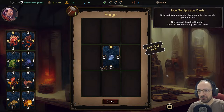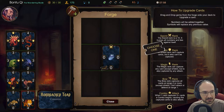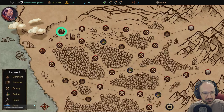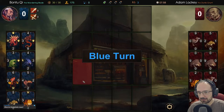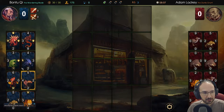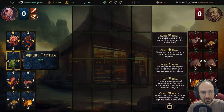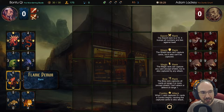Forge - how to upgrade cards. Drag and drop gems from the forge onto your deck to upgrade a card. Numbers will be added together, symbols will replace any previous value. So this gem gives a sword symbol at the top of one of our cards and leaves the other sides untouched. If we put that on this weakest card that seems pretty good. The trump order is: sword beats any number; magic beats swords and any number, but can't defend; shield can't be beaten by anything; bow captures at range 2-3 but can be taken by anything adjacent.